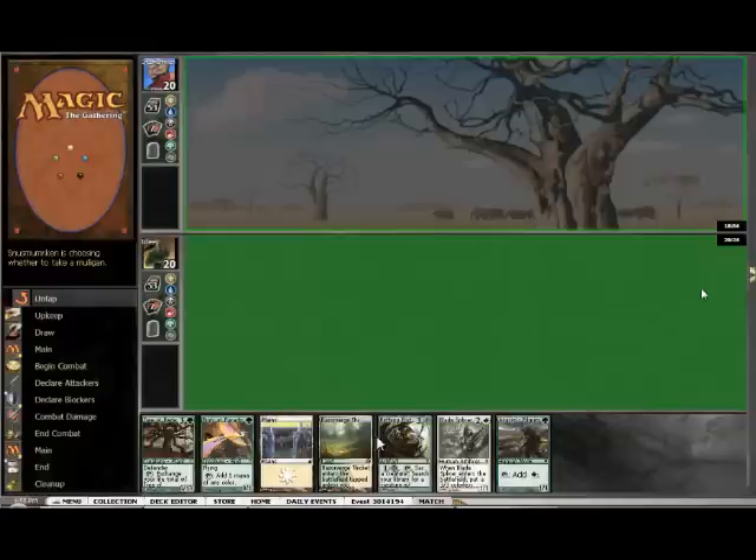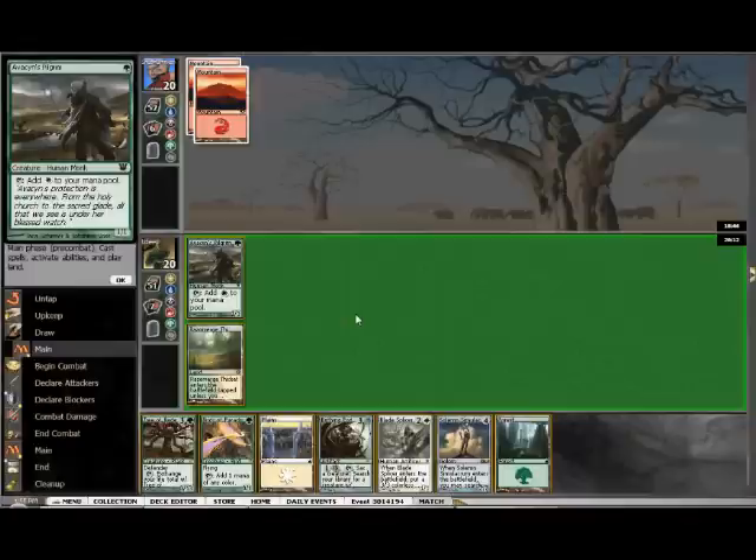On to game 2. Here's my opener and it's pretty good. I've got two turn-one plays: Birds of Paradise and Avacyn's Pilgrim to choose from. Then if he doesn't have a removal spell, I can play Blade Splicer. Even if he has a removal spell it's still pretty good because I have the other one-drop, or I can just draw another land and play Blade Splicer. Blade Splicer is just pretty good in this matchup.